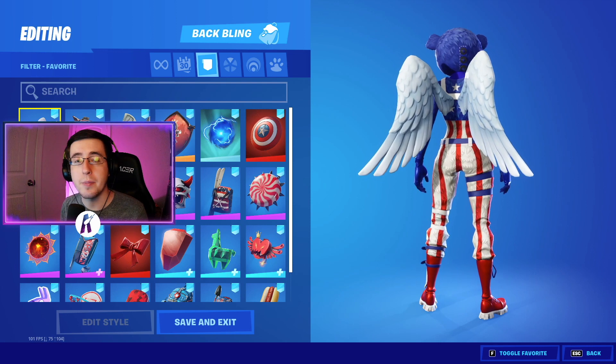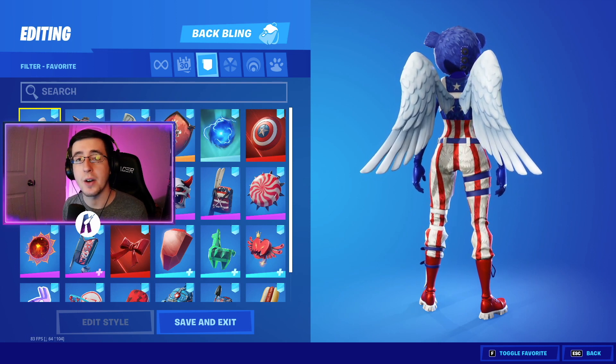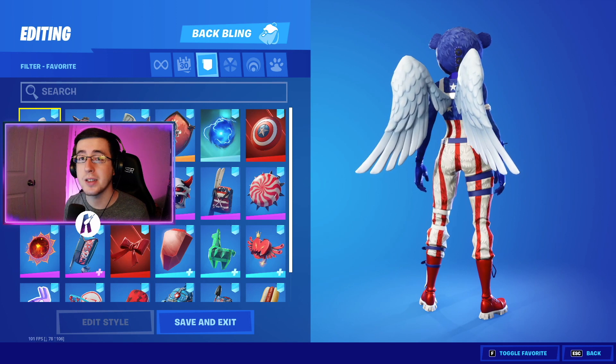To begin the video for the best 2021 updated combos for the Fireworks Team Leader skin, we're going to first start by showing off the back blings.